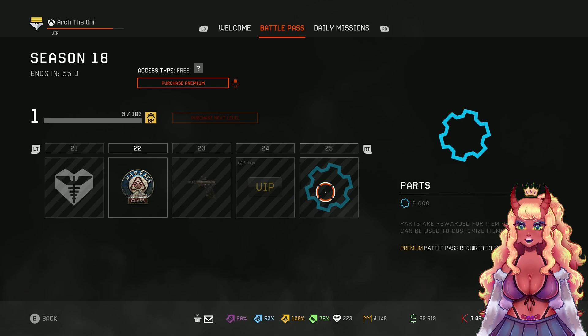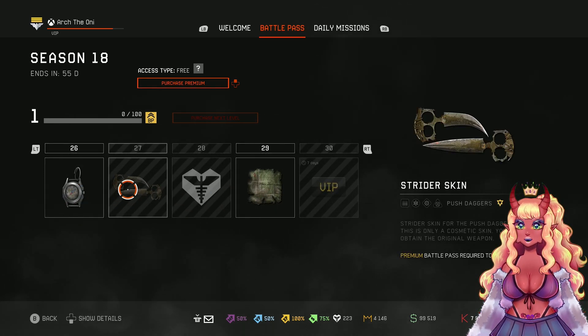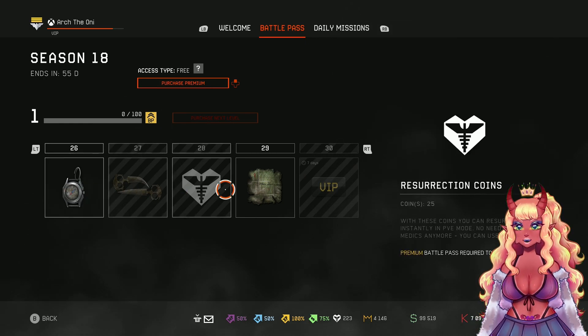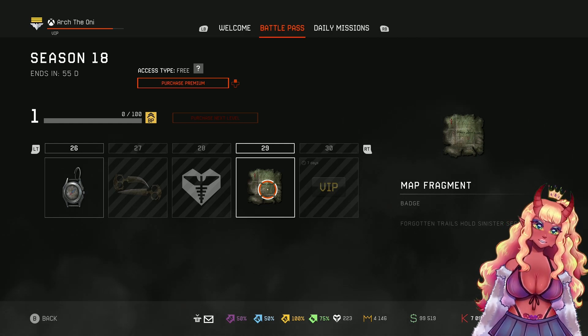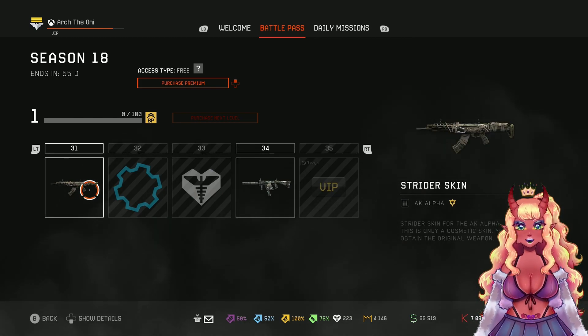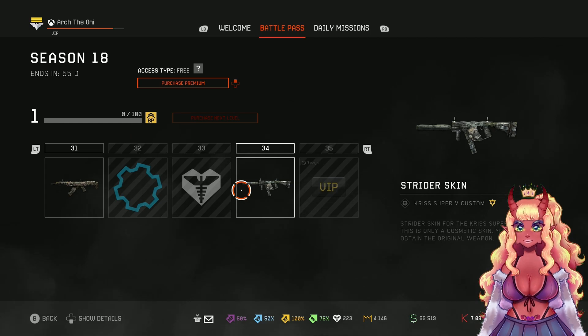We get the Wondrous Skin again, and 2,000 parts — looks like I'll be able to upgrade something with that. The push daggers look cool, I'm not going to lie. There's a Map Fragment badge — 'Forgotten Trials hold Sinister Secrets.' Then we get the AK Alpha Skin as well as a Super V Custom Skin, which looks really nice.